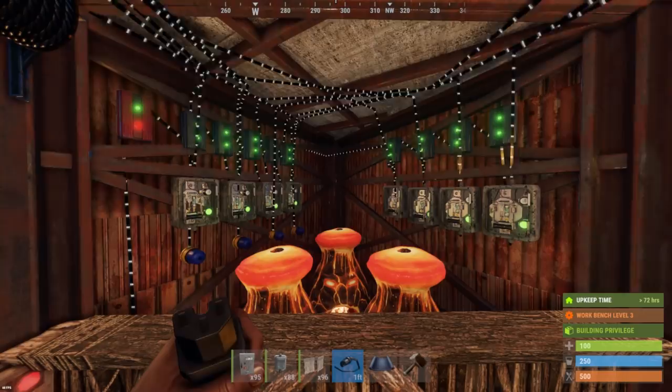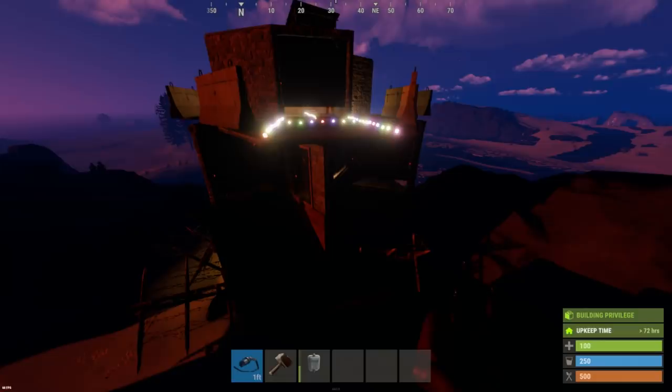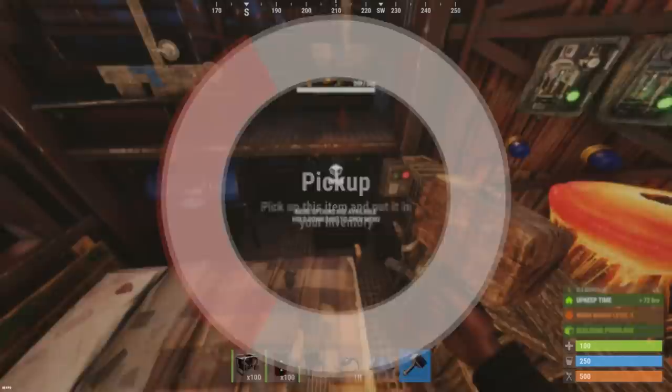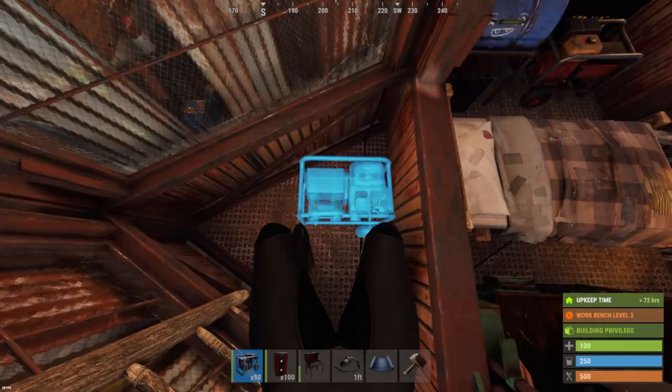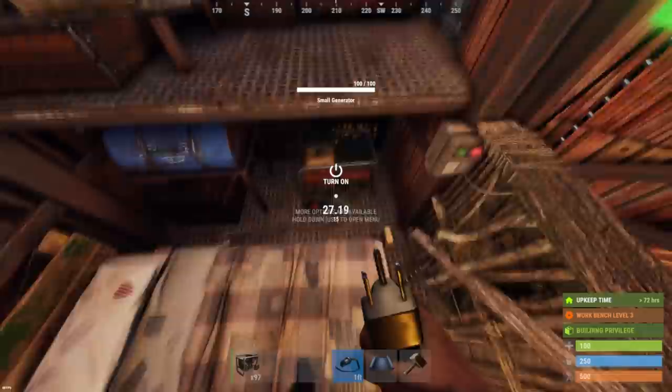The beauty of this electrical setup is that the most crucial elements — the turrets — have priority in receiving electricity. This means if energy runs low, the garage doors will shut first before the turrets go offline, leaving them in a protected state. If you sacrifice a few boxes, you can fit two generators into the core — one into the loot room and one into the chute — delivering 80 units of power, enough to keep the whole circuit running. Simply merge their outputs with the output of the large battery.